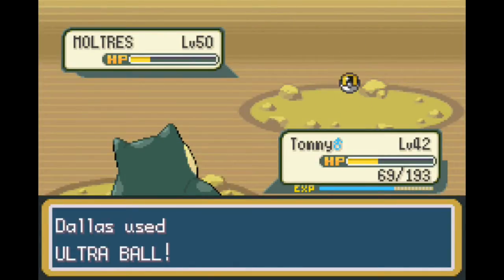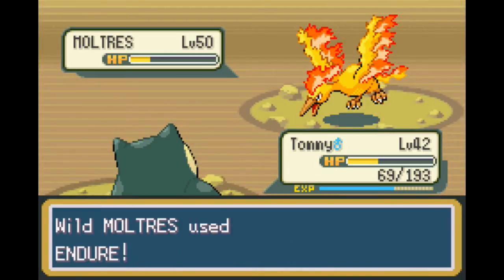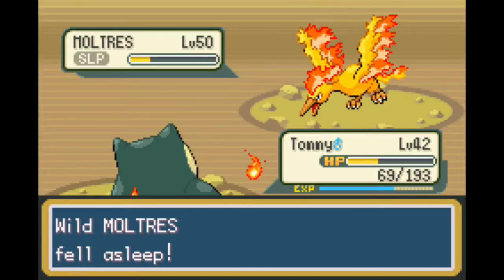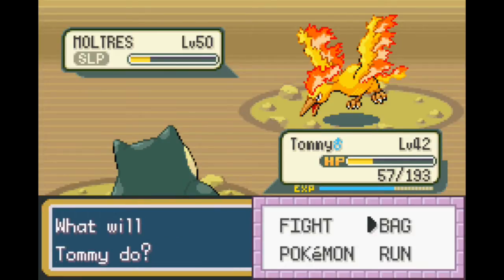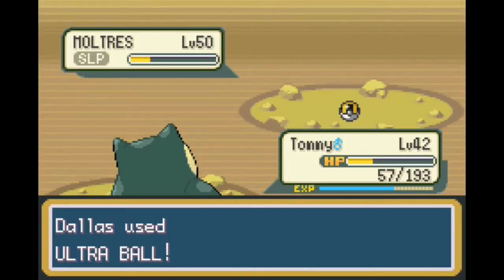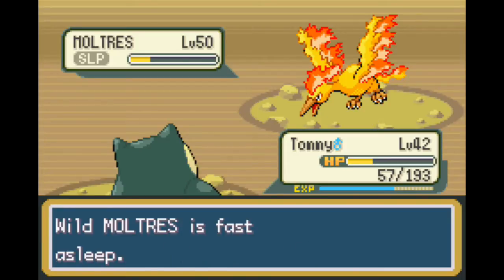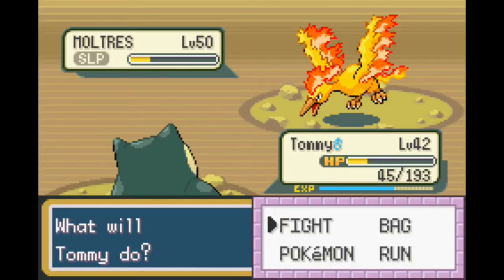Tommy's pretty bulky. It's using Endure - it's almost like it wants me to attack it. It's like, 'I'm using Endure so that I don't die and I'll be at one health - that makes it easier for you to catch me.' It's tempting me, but I know the one turn I decide to attack it, that's going to be the turn it doesn't use Endure and I end up destroying the Moltres. You just know that's what's going to happen.